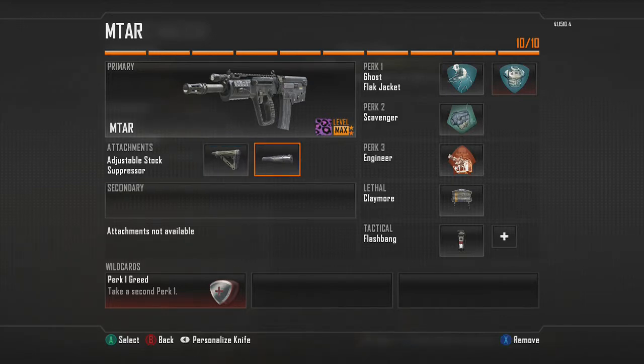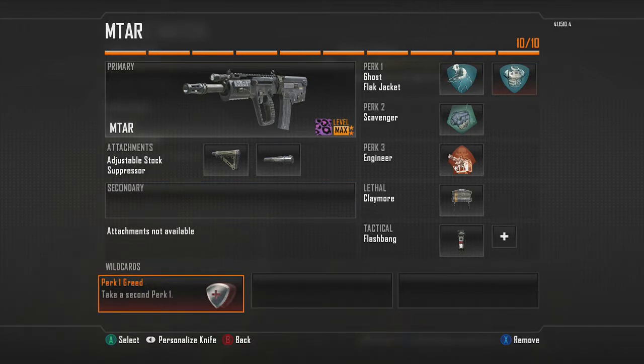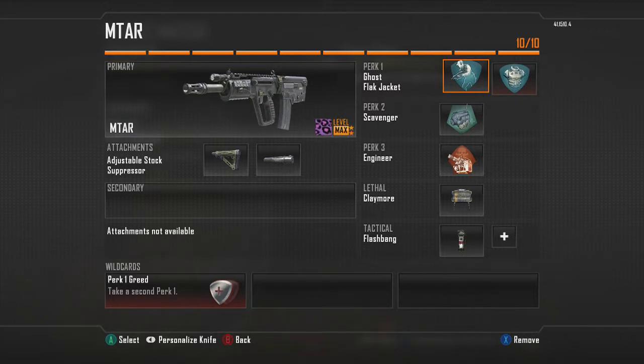We've got the adjustable stock and the silencer, pretty much like nearly every class, so definitely use them. I go for flat jacket as my secondary perk — getting used to league play, I was always using flat jacket, especially playing hard point and domination. It was so helpful when people were throwing grenades and C4s. And scavenger, just to get more ammo for the weapon and to replace claymores.